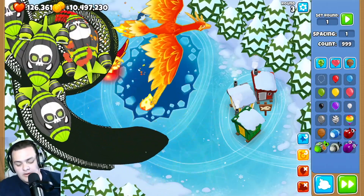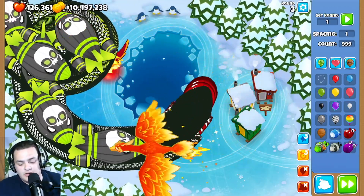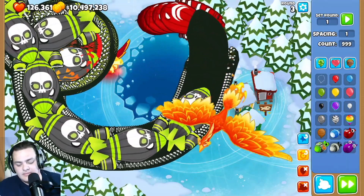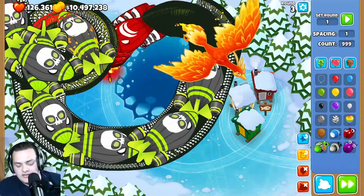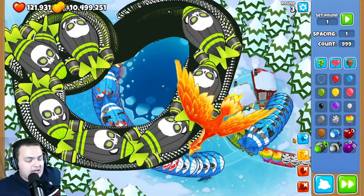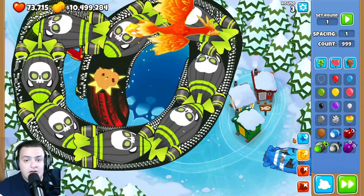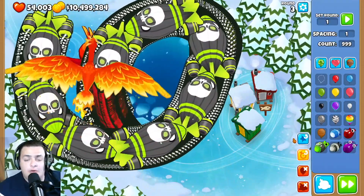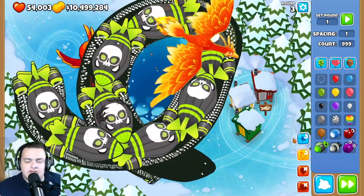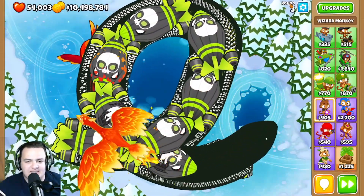No changes to the ninja or engineer monkey paragons. Coming up is a new tower called the Spirit Walker, moved to upgrade 40, along with the monkey sub paragon. There will also be a new boss challenge UI. That covers everything for update 39 — it's a lot of information. I hope you enjoyed it; press that like button and subscribe. I'm excited to see what update 40 brings. Have a good one!